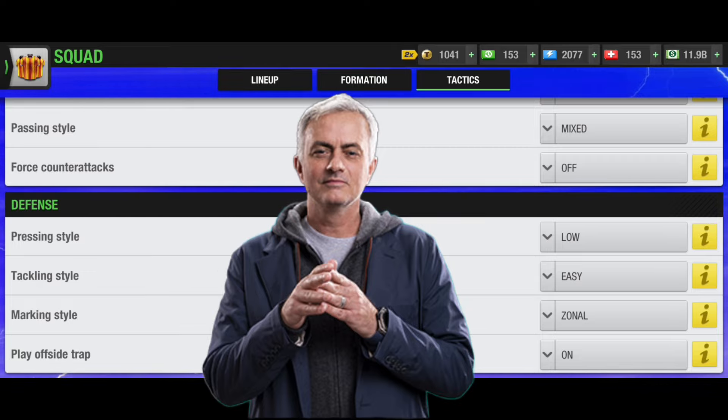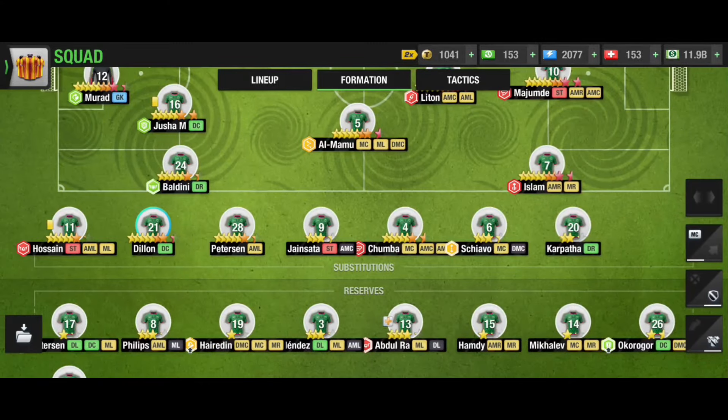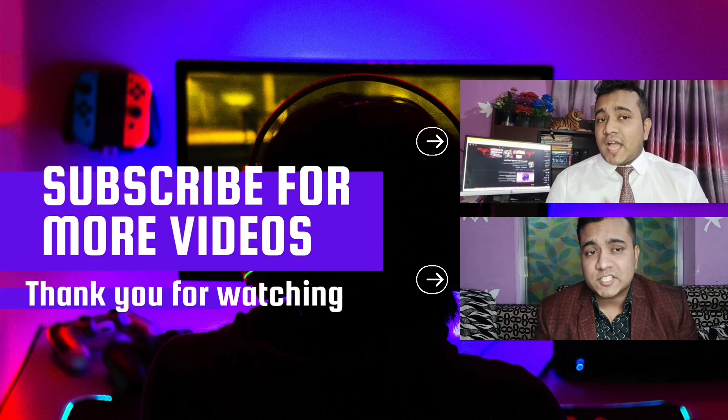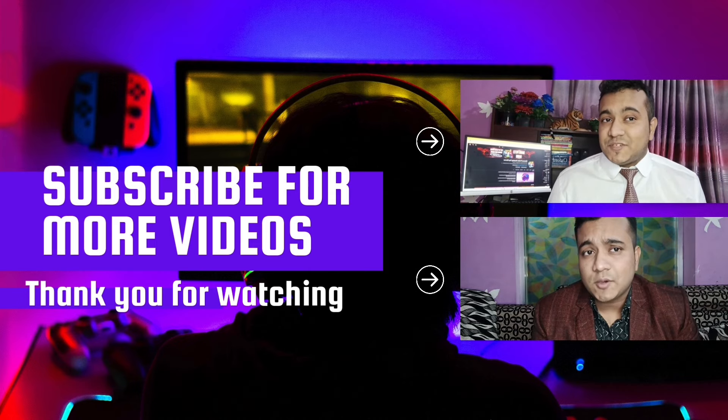Passing style should be mixed. Force counter attack off normally, switching to on when facing bigger teams. For defense, I always prefer pressing style low, tackling style easy, marking style zonal, and offside trap off — but turn offside trap on if your opponent passes a lot or plays long balls. That's pretty much it for the number one formation, 4-2-1-3. Thanks so much for watching — please subscribe for more quality videos!